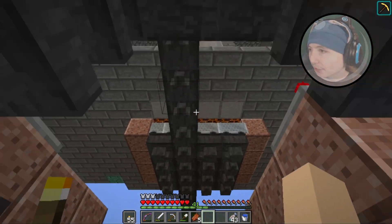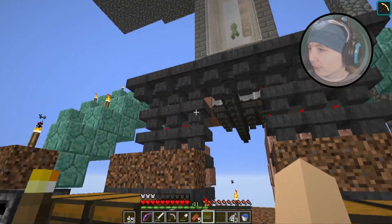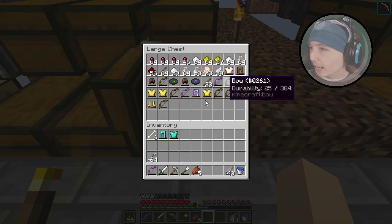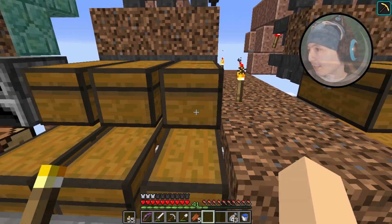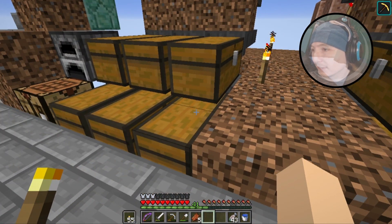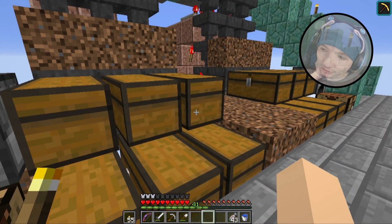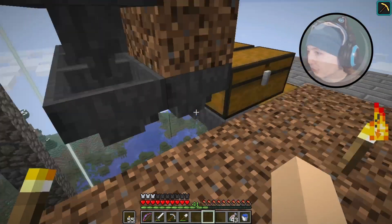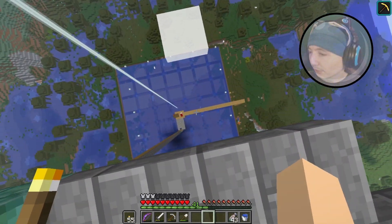All the drops come through here into this loop, where they go through six progressive sorters — one, two, three, four, five, six — filtering out all the arrows, bones, gunpowder, string, rotten flesh, and anything else. I previously just had these on a single double chest, but those filled very quickly. I'm thinking I'll need to hook up a level system so it only goes so far and then starts ejecting items at the bottom. But this is just a very simple sorter system: items come through, hit the right filter, get shunted in — very straightforward, just time-consuming to build at this altitude.